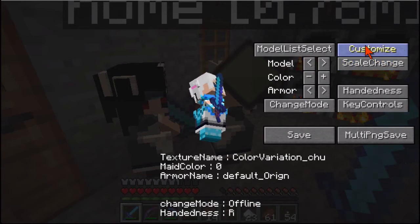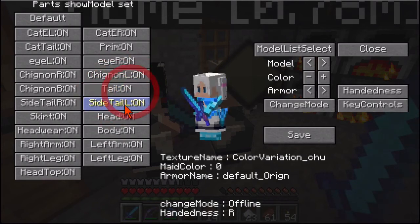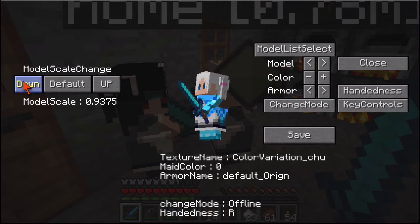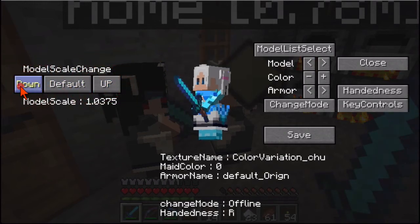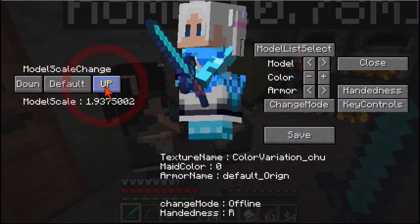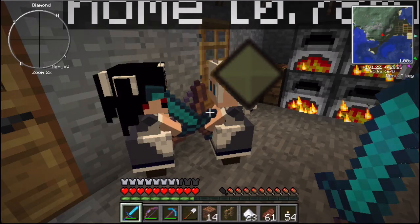These other things customize — I'm not sure what that does. I guess you could change different attributes, like whether you want the ponytails or side ponytails or whatnot. Scale change will let you actually make your model smaller or larger. The default scale is around 0.93. You can always get back to the default by clicking the default button. Anyways, you can do all sorts of customizations. Here I'm going to turn myself into the Maid of Doom.